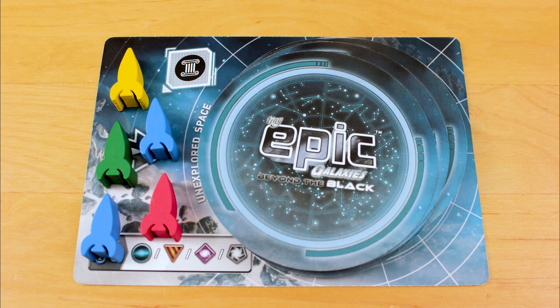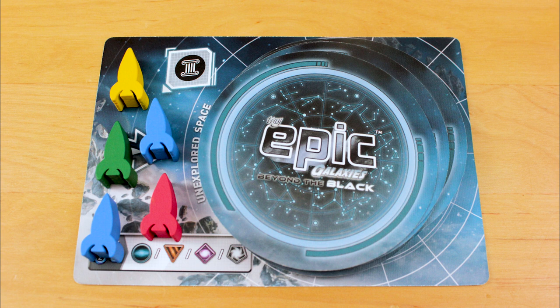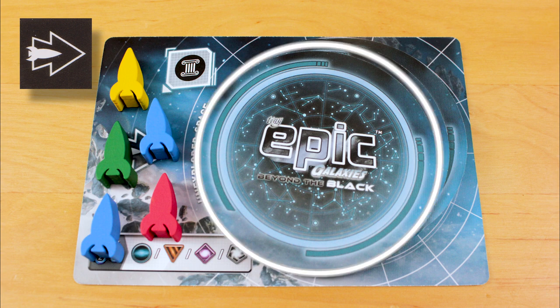The exploration mat doles out culture to any ship sitting there when its controlling player activates or follows a culture die. If your ship is already on the exploration mat, you have to activate or follow another move-a-ship icon if you want to explore deep space again.